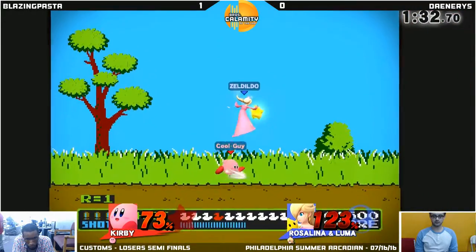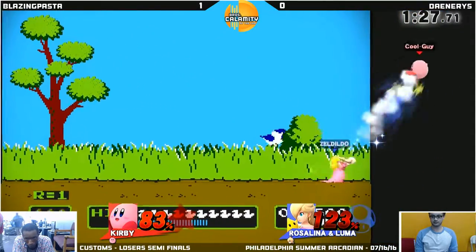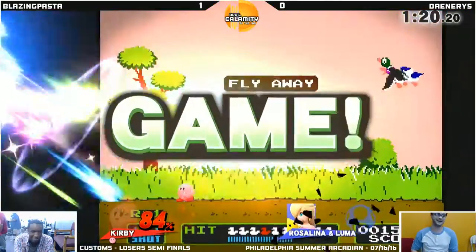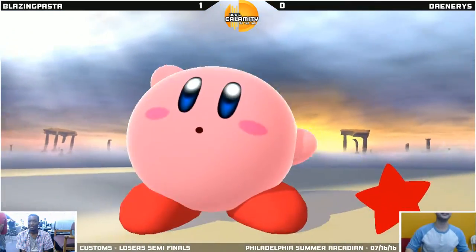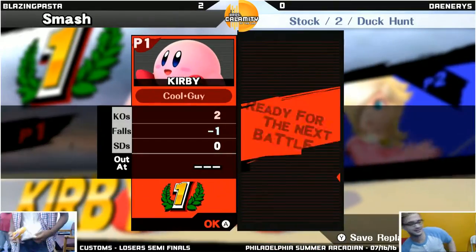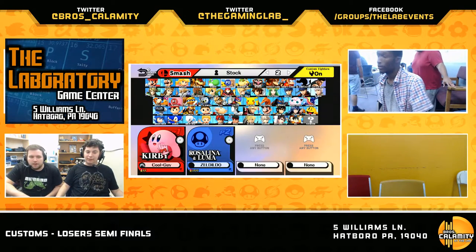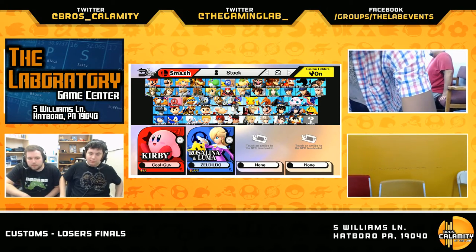I like what Rosa is doing — he's blending in with the pink background and just floating around so you can't see. But let's see if Pasta can write Rosalina a swan song. It just gets the raw F smash to kill him. There it is — good timing there. Pasta will take it. I'm not sure if we're running monthly tournament rules where top eight is all best-of-five sets — I don't know if the Arcadian's going to follow that rule. Daenerys stepping out — best of three. Actually they're checking that right now. So we're going on.